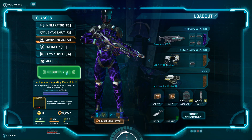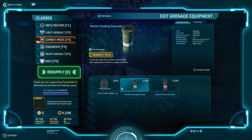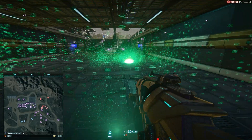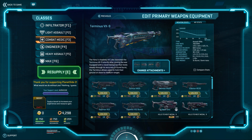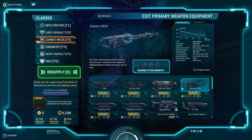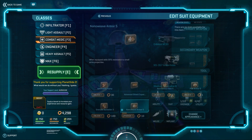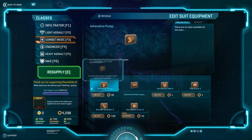Be sure to equip medical or restoration kits, or at least bring along healing grenades. Speaking of healing grenades, they now heal just as fast as restoration kits and cover a whopping 10 meters, so throw on your grenade bandolier and go crazy! Medics can now enjoy new faction-specific assault rifles like the Atros, Terminus, or Torque 9, and can equip the very same battle rifle that heavies and engineers have access to. You can also equip the adrenaline pump that light assault and infiltrators use to run a little faster.